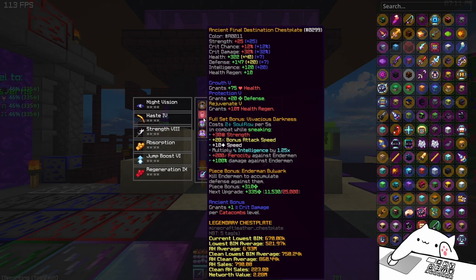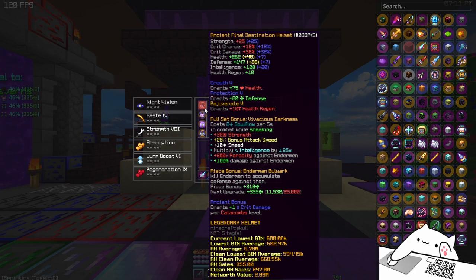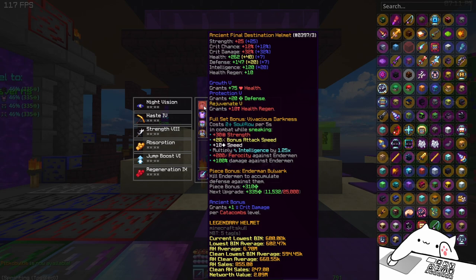Full Final Destination, of course, on Ancient with hot potato. You only need Growth, Protection, and Rejuvenation. I think mine is like only 11k kills, but if you're having difficulties you can of course just get 25k kills and it should be way easier. And if you're very good at the game you can probably get away with less kills.